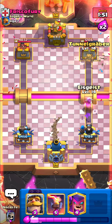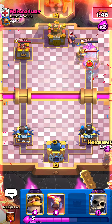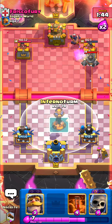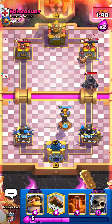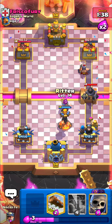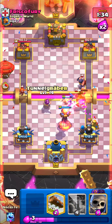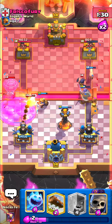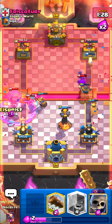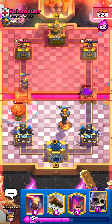Going mine in front of his tower, ice spirit as well, then mother witch — ice spirit jumps and gives us some nice chip damage. Going in front of the tower here. If he's smart he'll go balloon opposite lane — valkyrie balloon — and there it is. He did it because my inferno was on the right-hand lane, so the balloon wasn't going to get targeted.